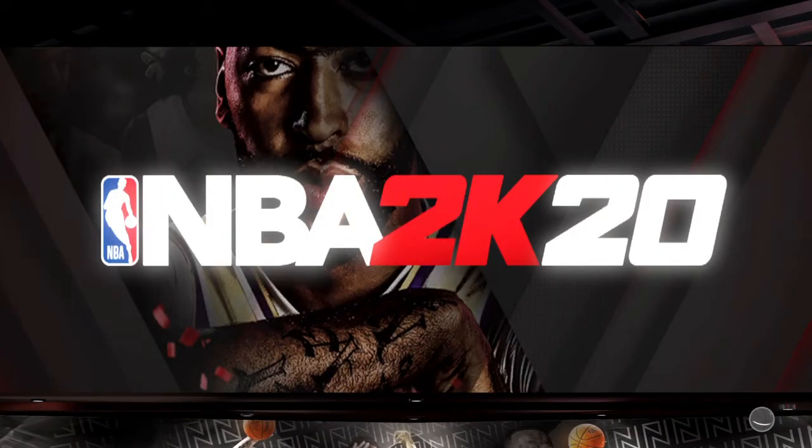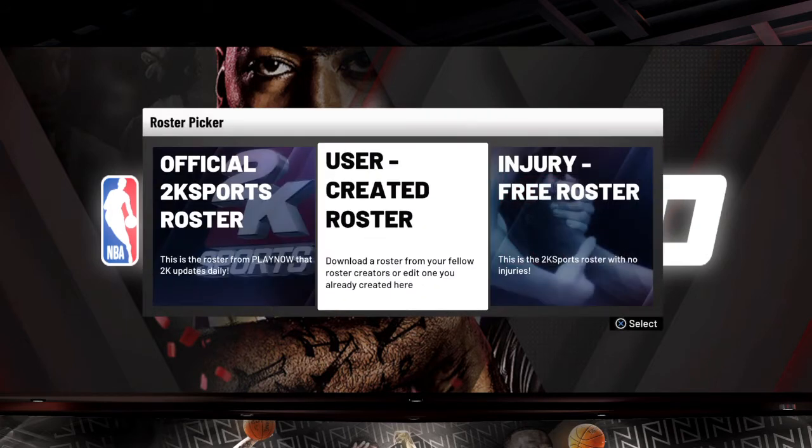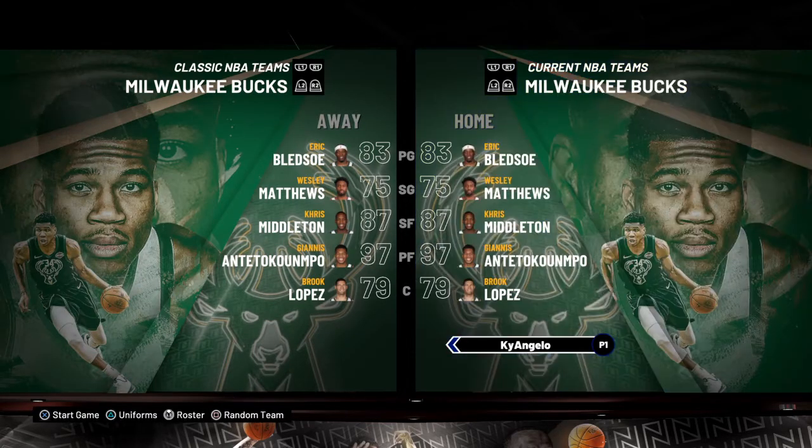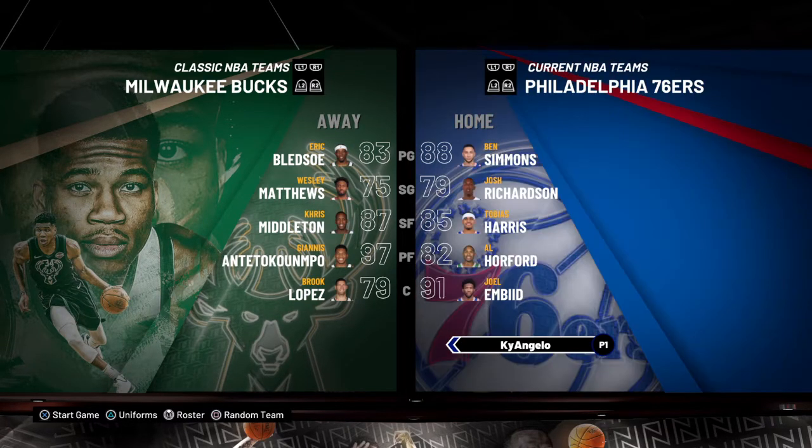I'm going to be doing Ace Blue's NBA draft tomorrow. I did add — man, I forgot his name — you know the best friend that was in the Drew League? I forgot his name, but I added him to the draft class.